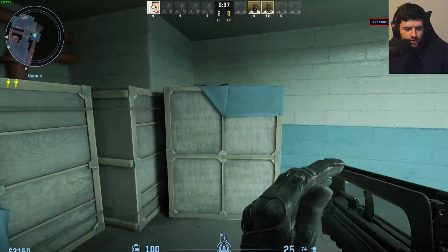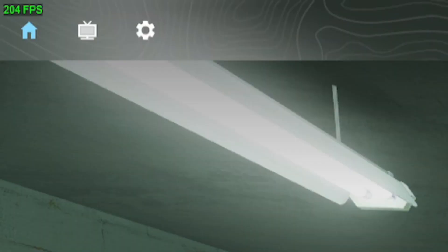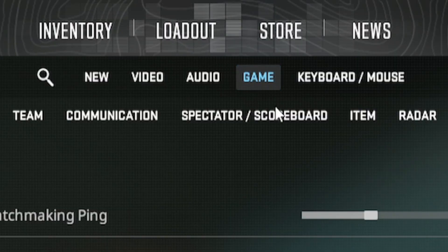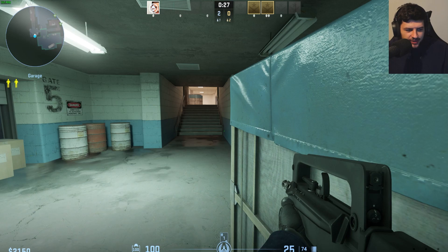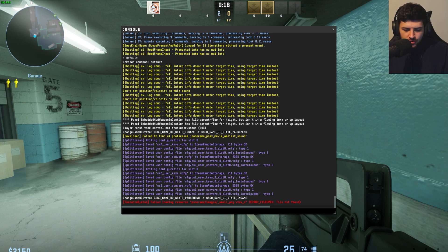First we want to enable the console. When you press the escape key, go to Settings, then go to Game, and 'Enable Developer Console' should be turned on — select Yes. Then press the tilde key, which is the key below the escape key on your keyboard. Just press that and it will open up the console. From here we can type in a few commands.